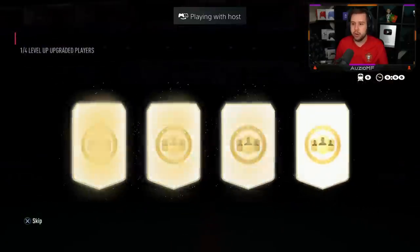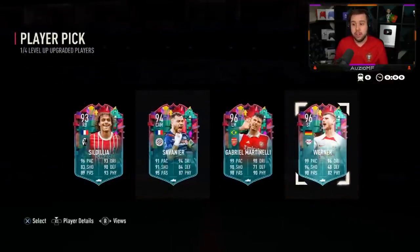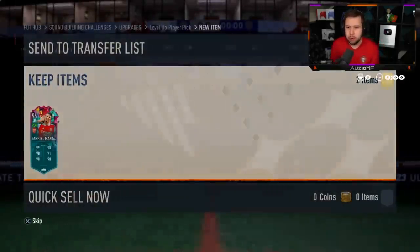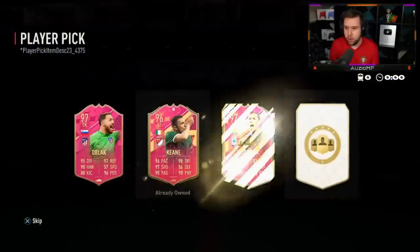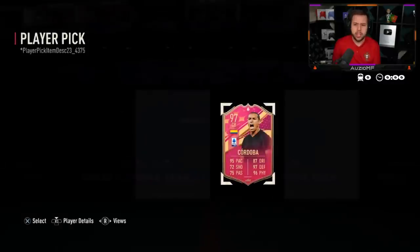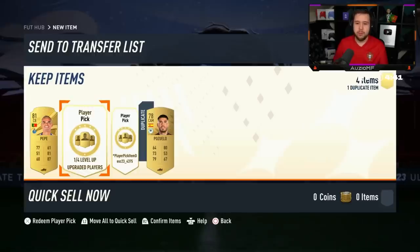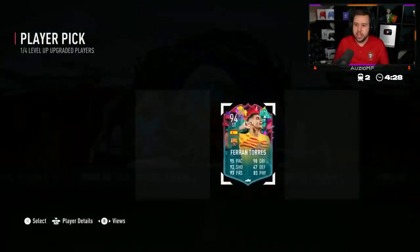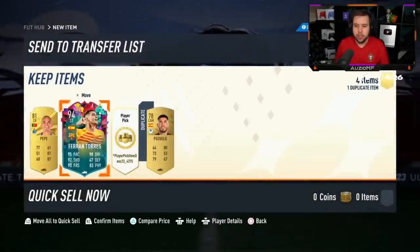We are only getting the upgraded versions now. Martinelli, Timo Verna - looks like he wants to go for Martinelli. Let's open the three player pick - night four plus, black: Cordoba, Griezmann. The most expensive card here is Cordoba, Pepe on one side, Puzuelo on the other. Level Up Player Pick - give us that KDB, give us that Varan. The best pull so far is Goretzka for sure.